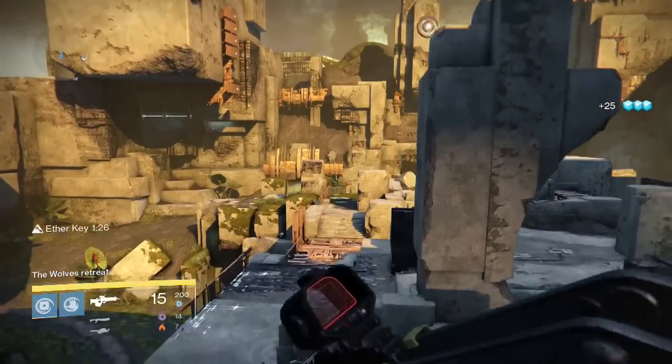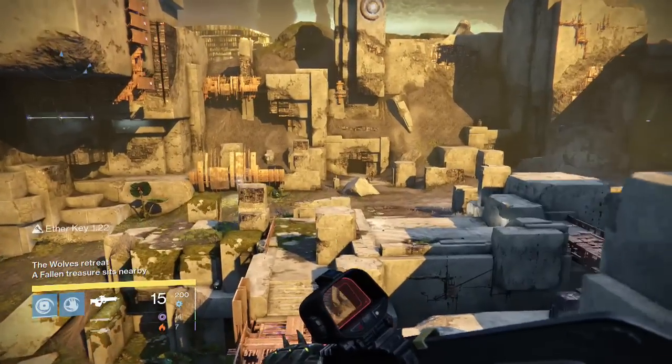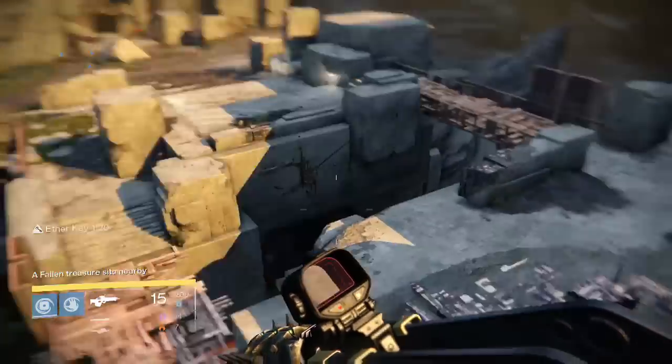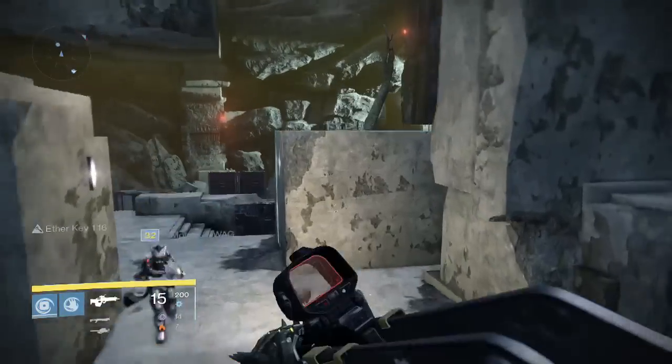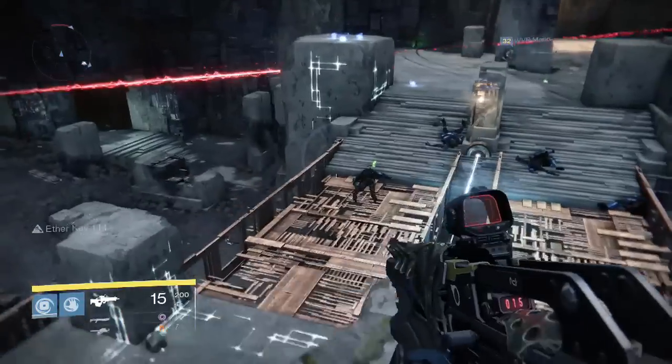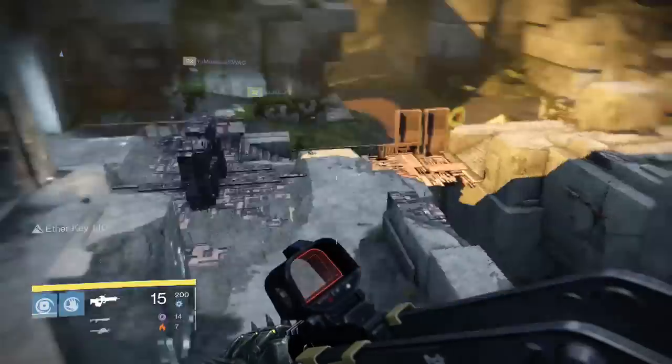Now before you couldn't get them because the House of Wolves update was not applied, but this is not the full House of Wolves update. This just added the Queen's Emissary back in the tower, which is back near the Iron Banner location. It also adds four new public events, which are bounties actually for the Queen's Emissary.